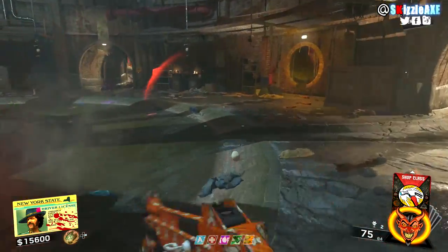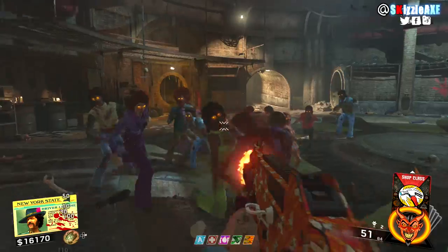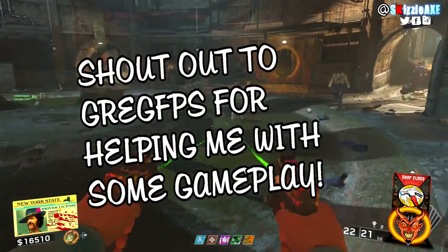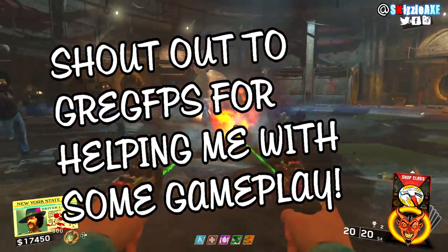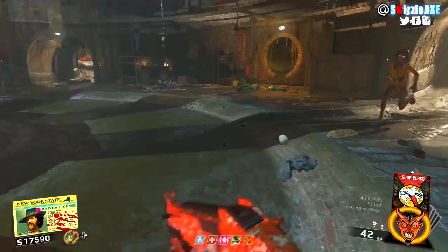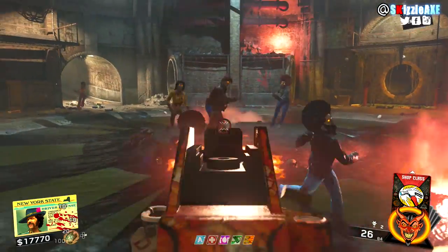Hey everybody, my name is Usman and today I'm bringing you guys a full tutorial on how to do the Schwalbe Shuffle easter egg in Infinite Warfare Zombies. This is going to work whether you want to play solo or with 2, 3, or even 4 players. All the easter egg steps are the same whether you want to play solo or co-op.